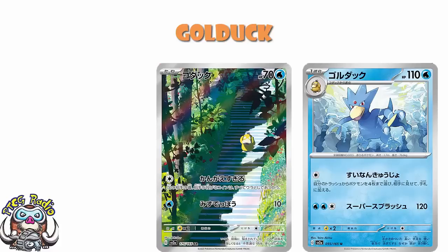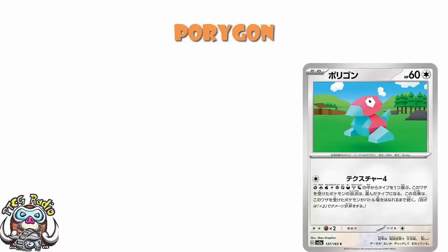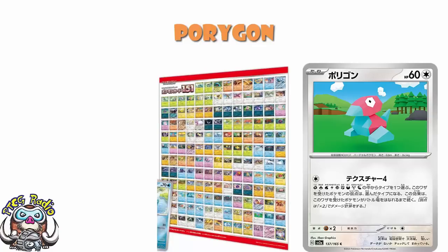If you're looking for something a bit more competitively viable, it's not the Porygon. Sorry, ladies and gentlemen, I want it to be the Porygon. We saw on that poster that was revealed a while ago that we had a Porygon with a wall of text. We had no idea what this wall of text was, but this could have been a very interesting card. And to be fair, there is actually something really interesting and unique about the card, but it's not particularly good.